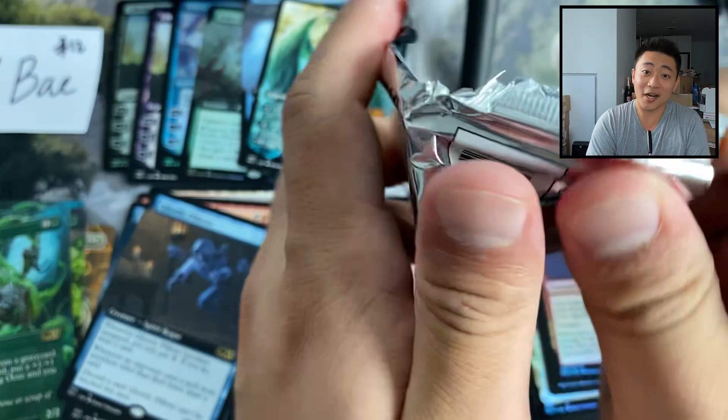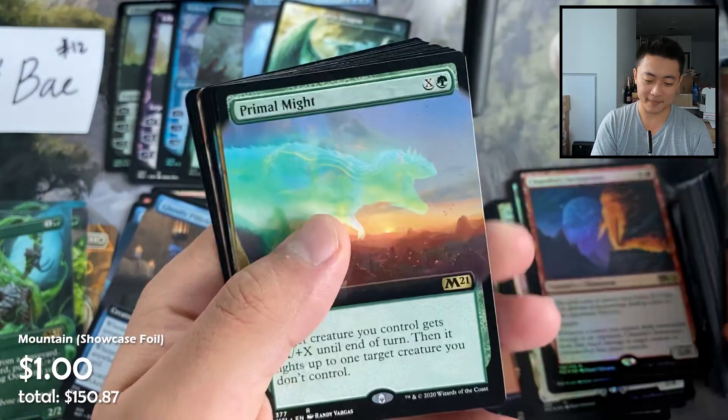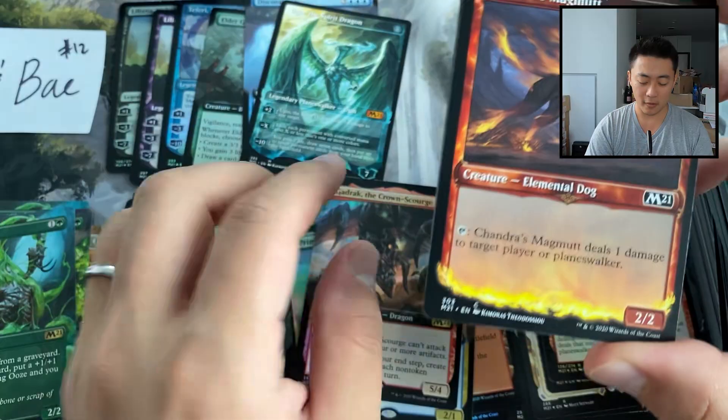We're on track — all it takes is another pack full of mythics like that triple-mythic first pack and we'll be golden. Got a showcase mountain, Primal Might extended art, Nyambi Esteemed Speaker — and whoa! A Gadrak, the Crown Scourge, also foil extended art! And Solemn Simulacrum.